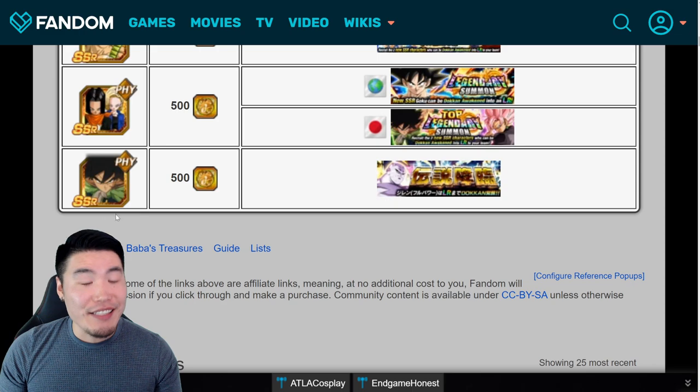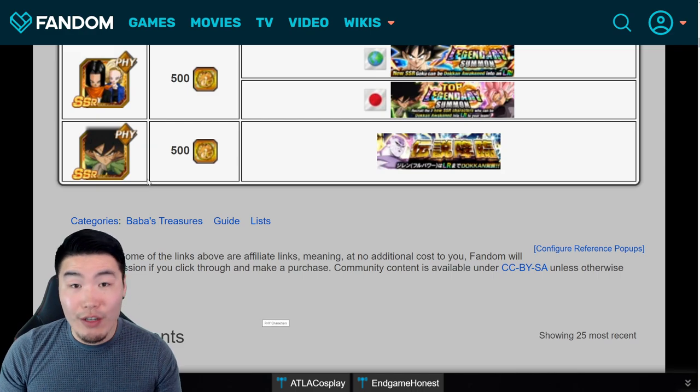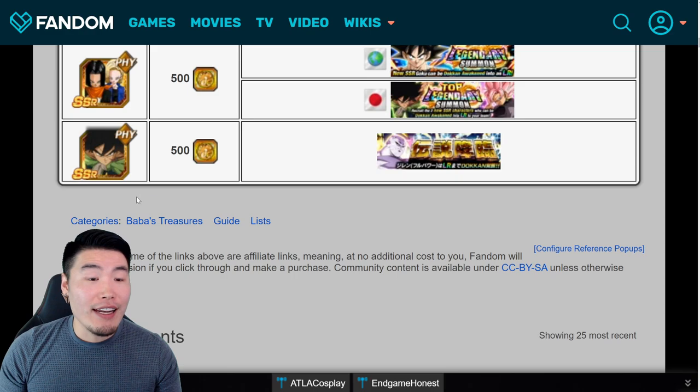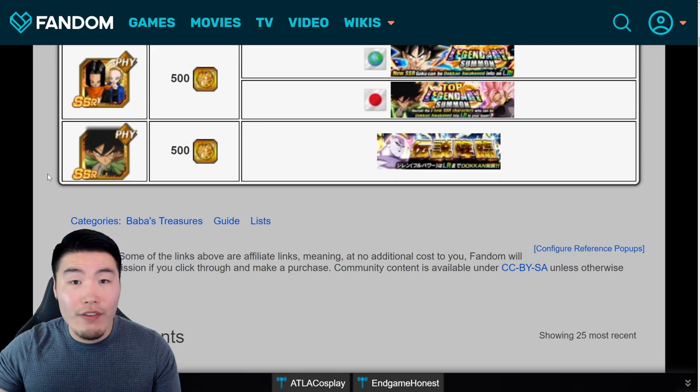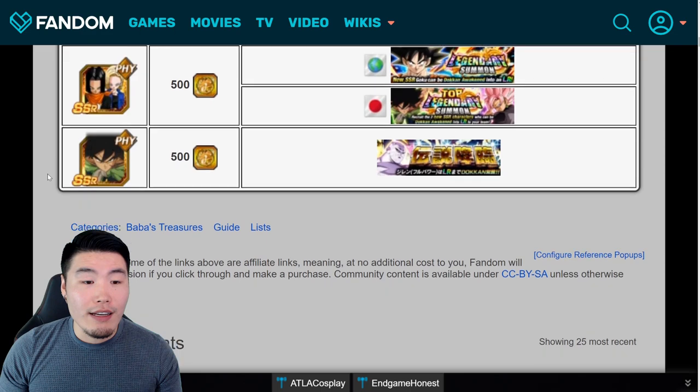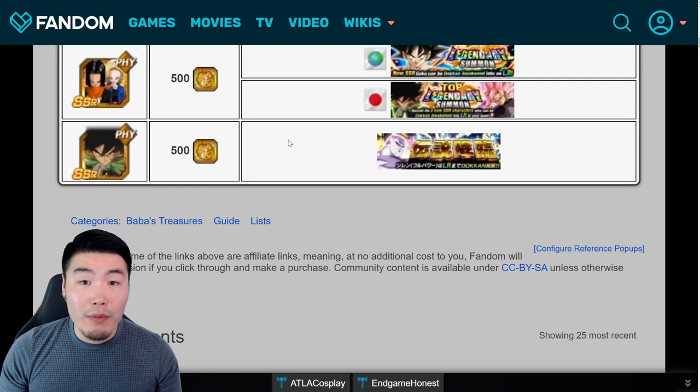I'll admit I'm a little biased as the biggest Android 18 fan in the world, but the points are still valid. So number one is LR Androids, and then at number two I'd put LR Broly, Cheelai, and Lemo. Even with their lack of categories, the teams they do fit on can do some amazing things — guaranteed dodge with seven orbs, crazy damage and defense with PHY orbs, and they can support the rotation as well.